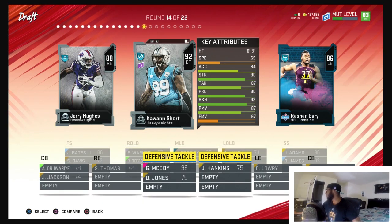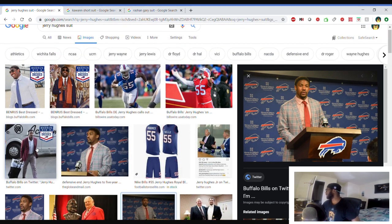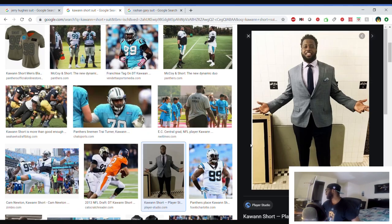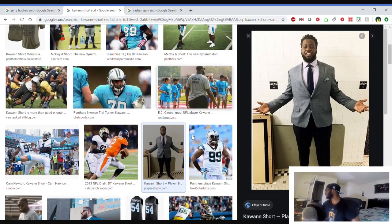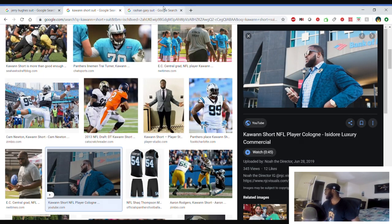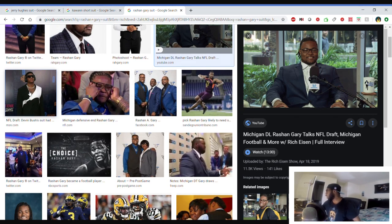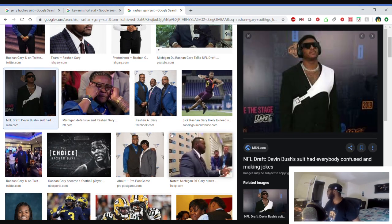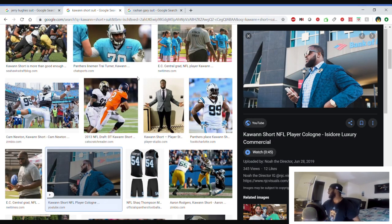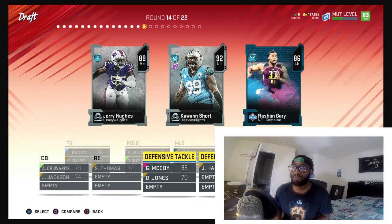A couple veterans in round 14 — Jerry Hughes, not too flashy, knows how to dress, nice fit. Kawan Short — straight to the point, nothing crazy, nice one with the glasses, he's in the lead. Rashawn Gary — I like that fit with the normal glasses. That's another great look. But the edge has to go to Kawan. We're going with him in round 14.